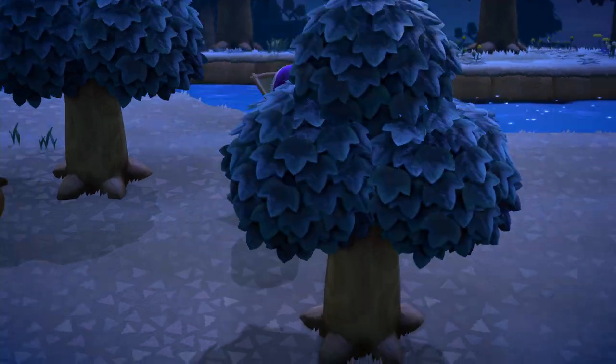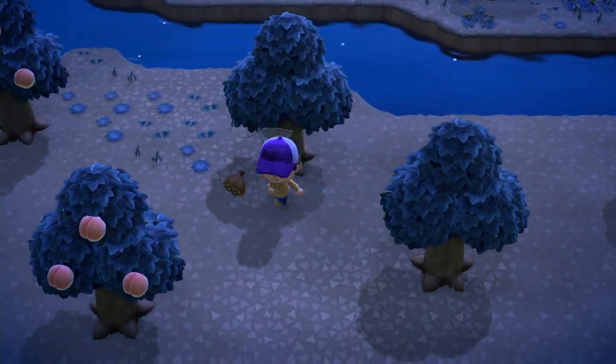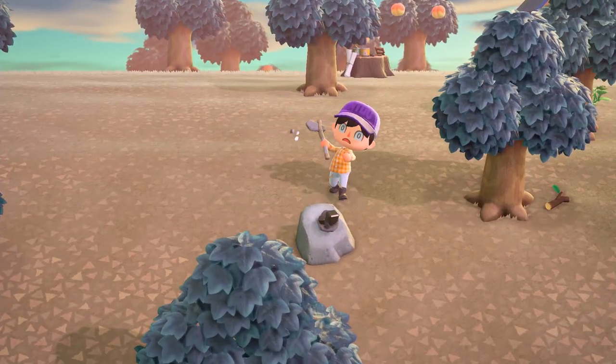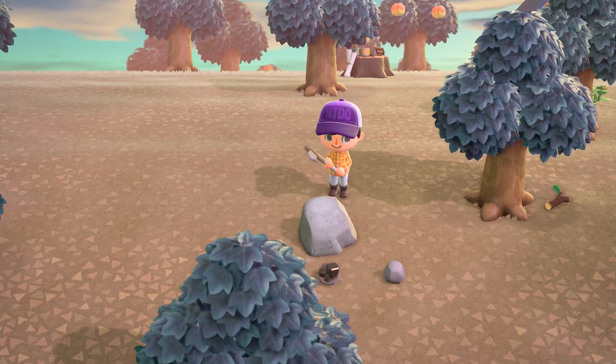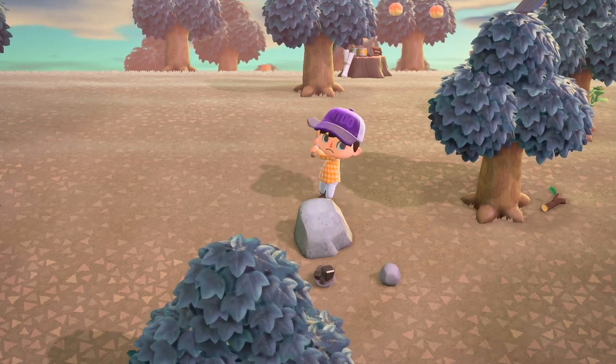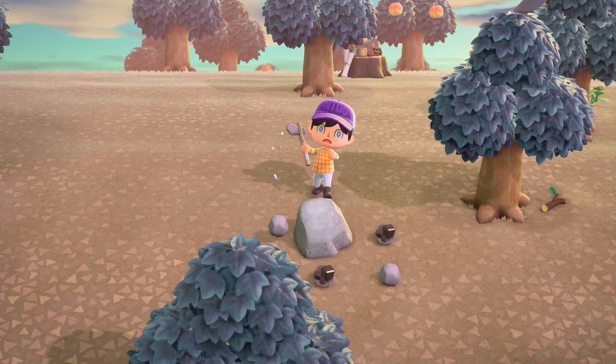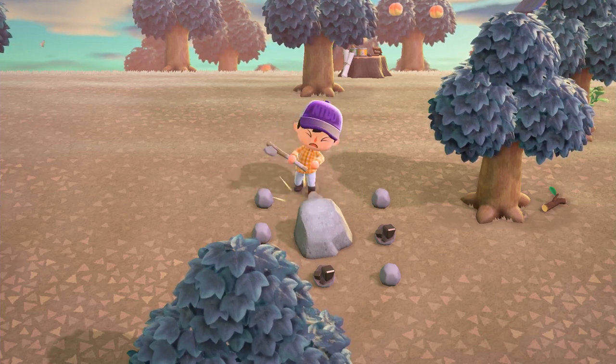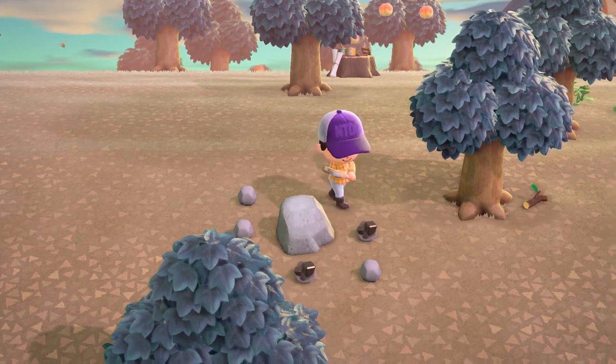Now, this one's a bit strange, but if you're familiar with Animal Crossing, you'll know exactly what I'm talking about. You should hit every single rock on your island. Hitting rocks will net you resources like clay, stone, iron nuggets, and, if you're lucky, gold nuggets. Iron is especially important when it comes to crafting, so we recommend getting as much of it as you can.